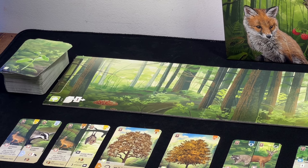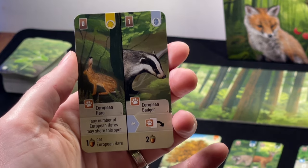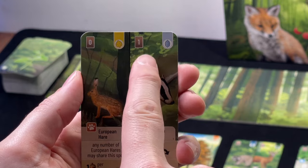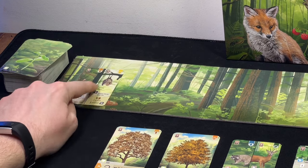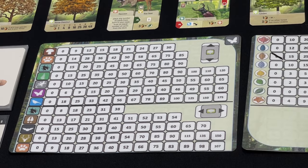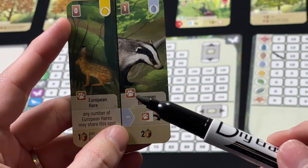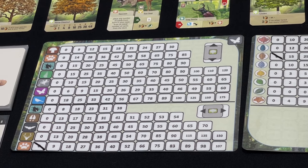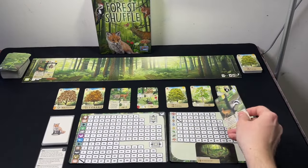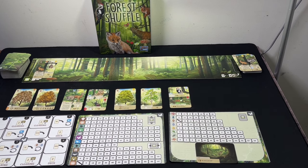Let's say the leftmost card in the line is a left-right card, and it prefers east — so it plays what's on the right side. It costs one, so it takes the next card and places it in the clearing, then marks off the leftmost unchecked paw print box on the left-right scoring section. After that, discard the played card and move the entire line to the left. That's what an automa turn looks like.